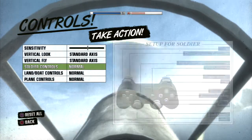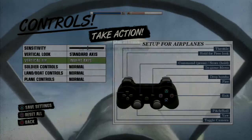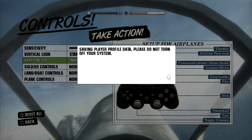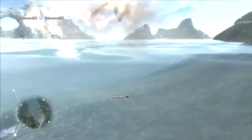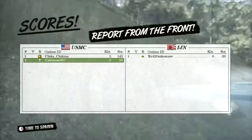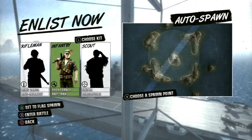Controls, plane, flight plane — standard axis is inverted. Save. Okay, save profile. Off to a great start. Okay, enter battle. We got this, guys. We got this.